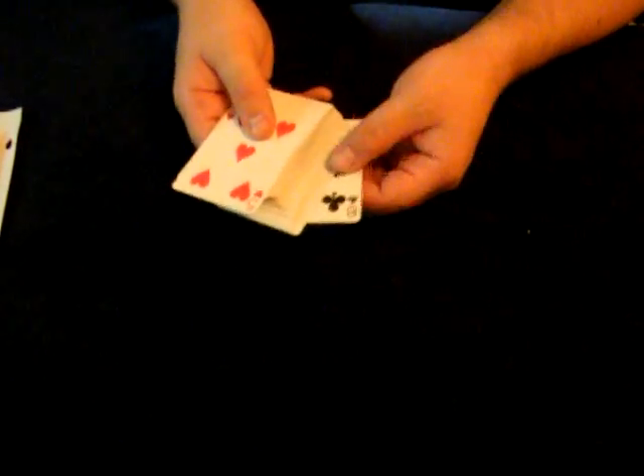Now, once you have it set up, the cards can be cut and the setup just works out perfect. It doesn't matter how many times they cut the cards — the top card and bottom card will be three values apart. So you can see five plus three equals eight. No matter how you cut it, the bottom card and the top card will always be three values apart. They can cut the cards as many times as they like.